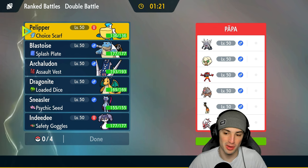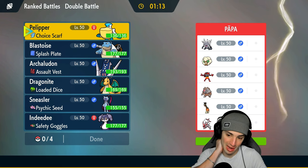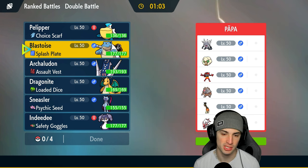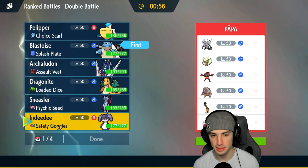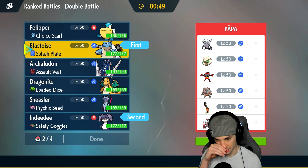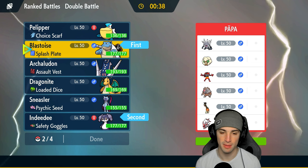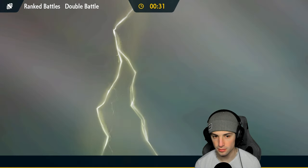We got dumped on by a Trick Room team in match one. Now in match two we're up against another Trick Room: they've got Final Gambit Annihilape, Suicune, Zoroark, Frigibax, Ursaluna, Cinderace, and Whimsicott. I kind of want to go back into Blastoise. I might go Blastoise and Pelipper or try the Follow Me play. We'll go Indeedee and Blastoise — there's a chance they disguise Zoroark as Annihilape, which I wouldn't like, but I still like this lead.